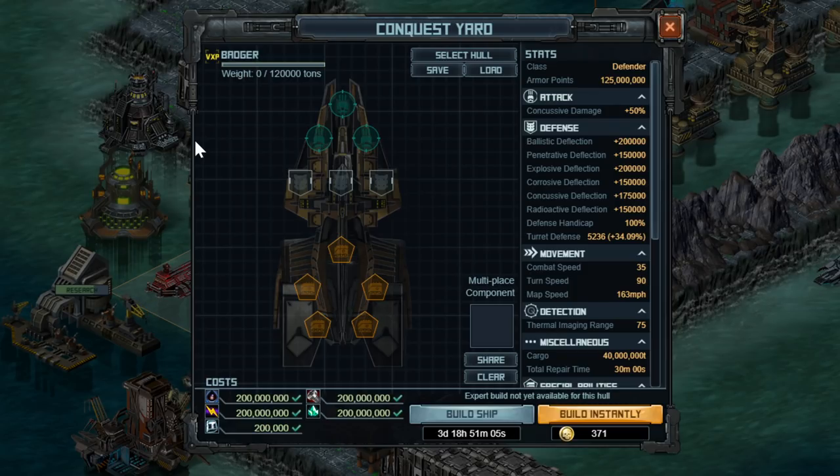I want to begin with briefly discussing the hull stats, and then talking about the weapons, armors, and specials you're going to want to put on it. Of course, this is all just what I think is best. I'm not trying to tell you exactly what to build. I want to get you thinking along the right lines and teach you how to decide what to use.